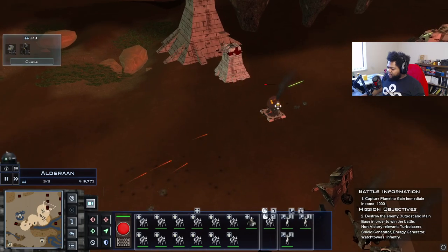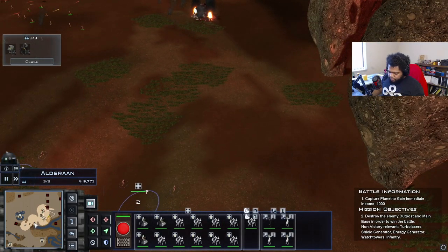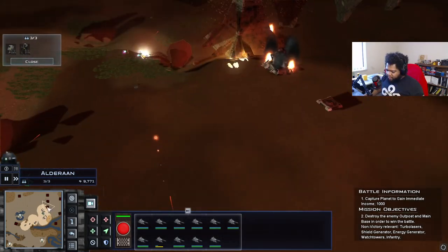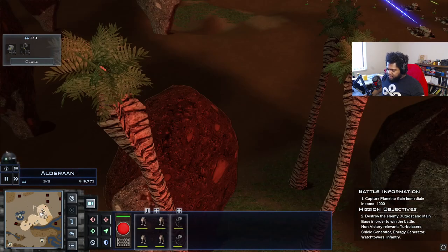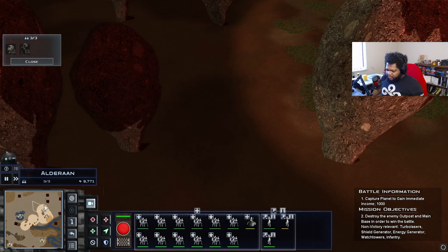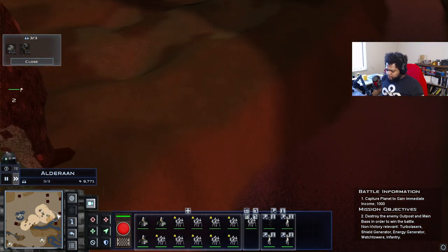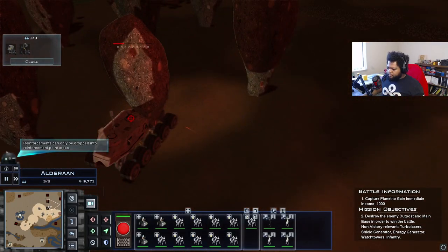The turbolaser tower isn't even hitting our infantry right here — there we go. Group two move on up. Let's take out these air support towers too, which can mess with our bombing runs. The main enemy base is actually over here — I'm going to send our walkers to destroy it. Actually no, there are turbolasers over there. Actually yeah — we're going to destroy the main enemy base. All that's over there is the planetary shield, which I can send group two to take out.